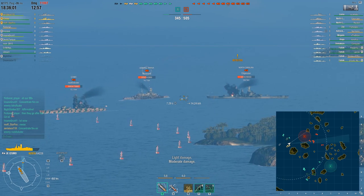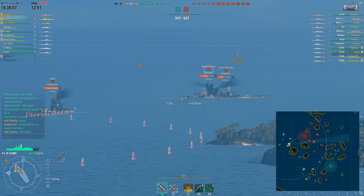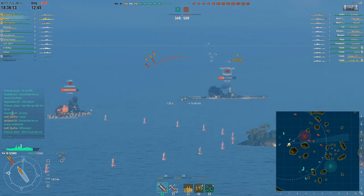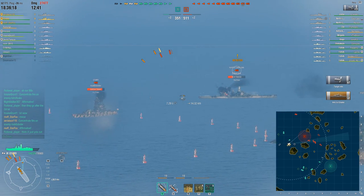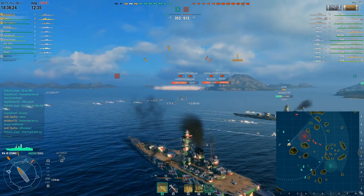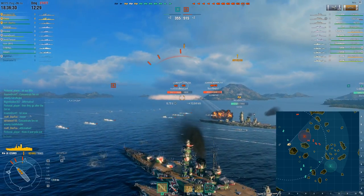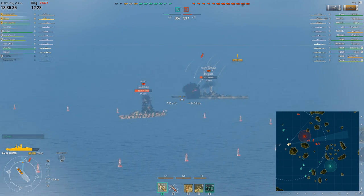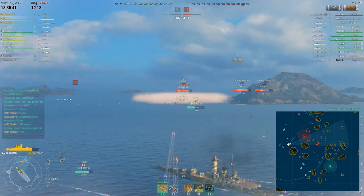The enemy North Carolina manages to give me a decent broadside, so I get off a couple of shells and manage to get a citadel hit. More torpedoes coming from the north. I managed to luckily back out of that, but Aerial Ace — not so lucky. I think he managed to dodge most of those though. We do manage to kill off their North Carolina, so we actually managed to do something. But right now it's that situation where if we go forward we die, and if we go backwards we die.